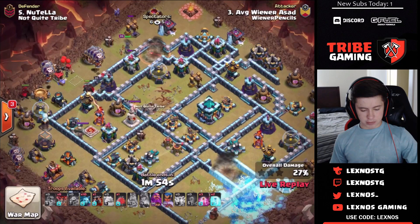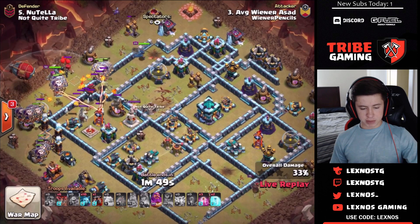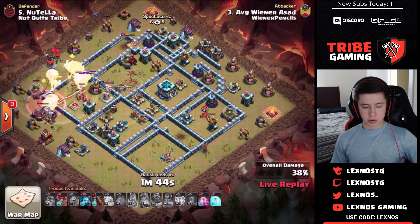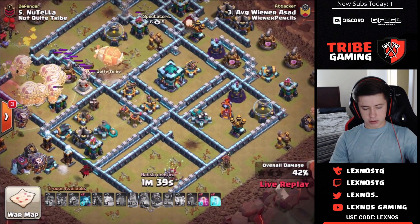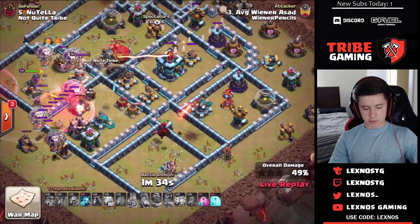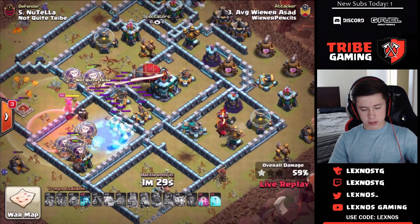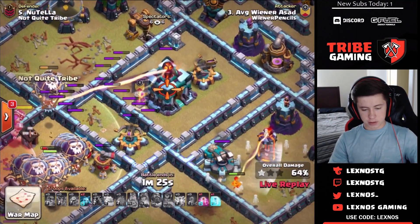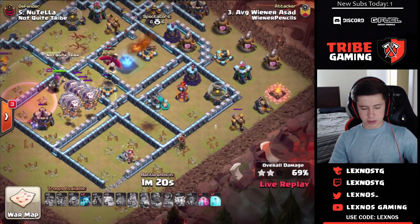He doesn't have any headhunters and is relying on his pups to kill the roachamp. One of his lava hounds flies all the way to the top side. He uses the warden ability early as well, relying on the blimp to kill the town hall — but the blimp hits a tornado trap. The lava hound on the right side flies all the way over to the air defense at 4 o'clock. But the blimp has sneaky goblins and a dragon in the CC, so the town hall goes down.